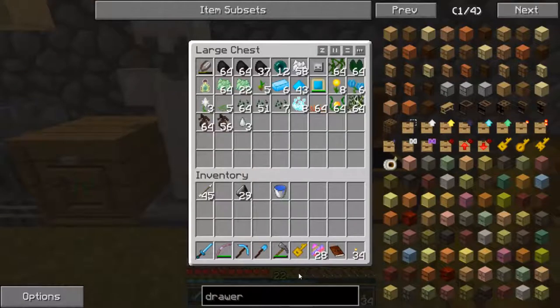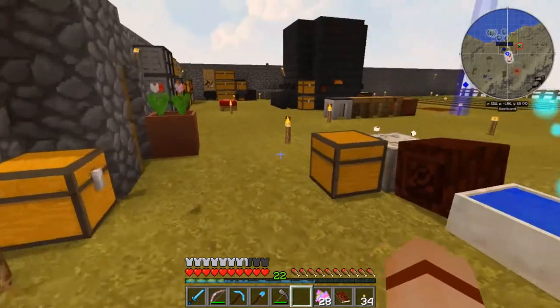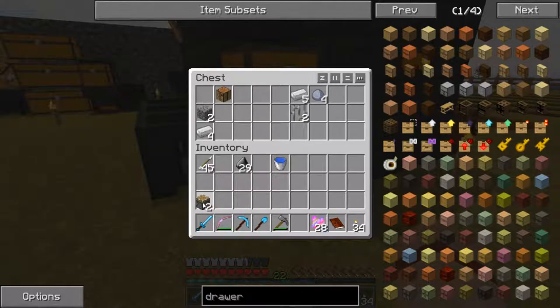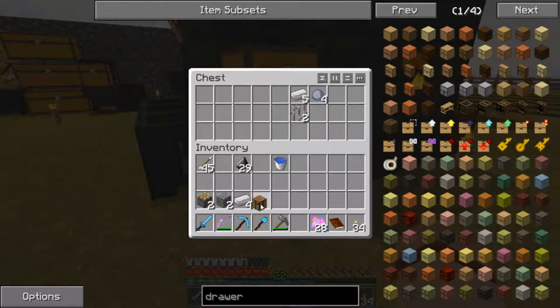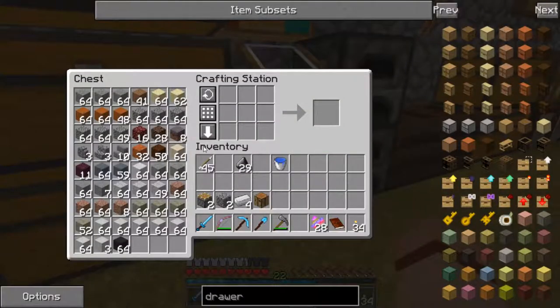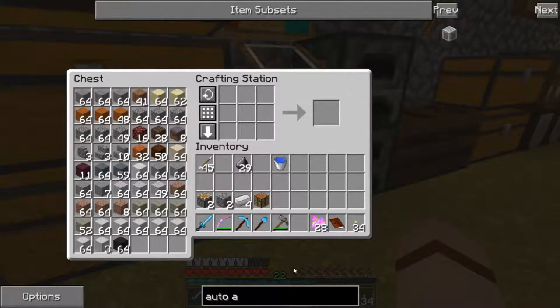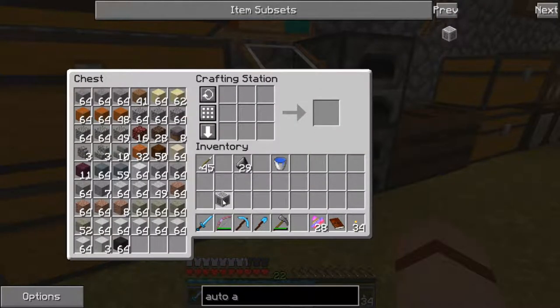Next thing I want to do - I've got some stuff here. We've got a couple of pistons, cobblestone, some iron, and a crafting table. And I want to craft an auto assembler. Just like that, let's go ahead and craft that.